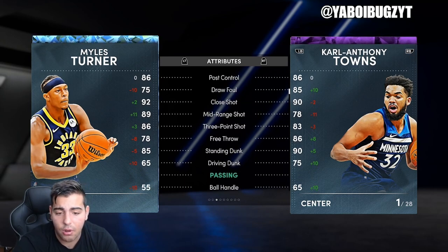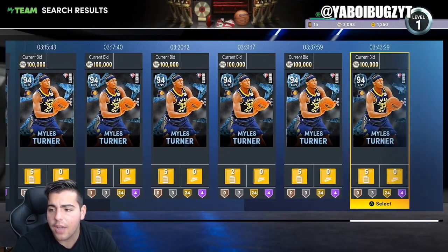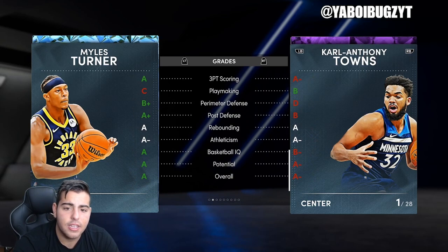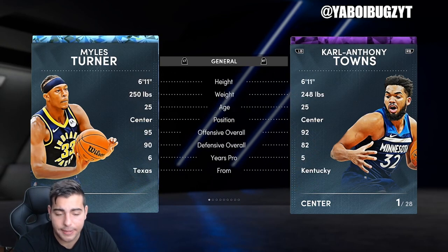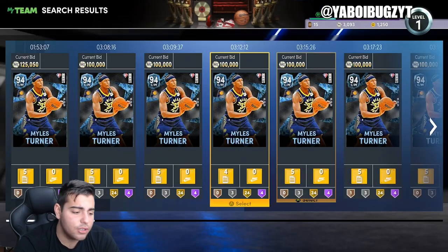Lonzo had a triple-double too. Anyway, this Miles Turner card is incredible — he's gonna be a top center for sure. I think he's probably nowhere near a buyout. He's amazing on defense, he's 6'11, lanky, and he can shoot threes. This card is an absolute G. Miles Turner is definitely gonna be one of the top centers in the game.